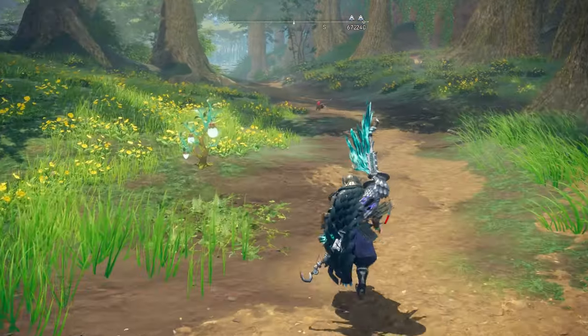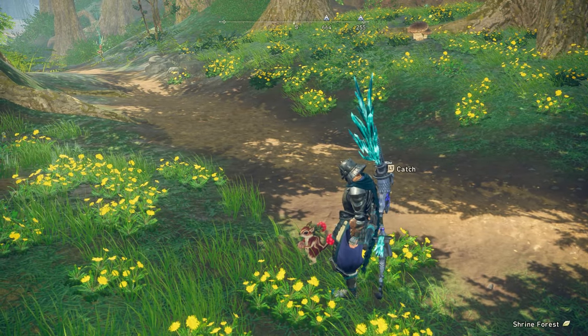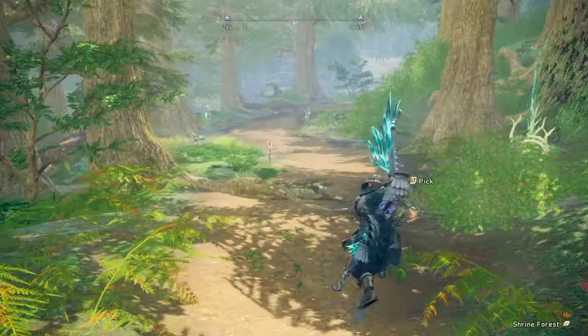To capture animals for your cage or pen, just walk up to them in the wild and you will have a button prompt to collect them. And that'll do it for this guide. Comment below if you have any questions and I will try to help.